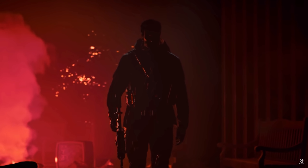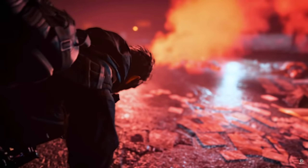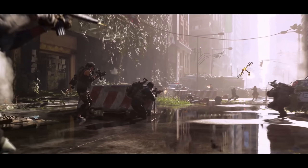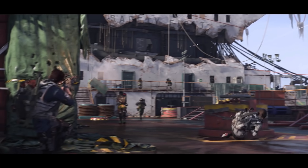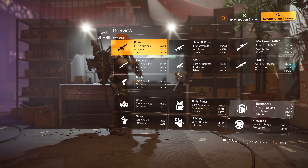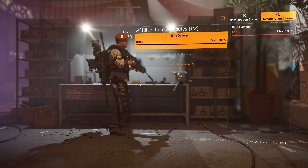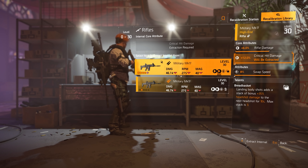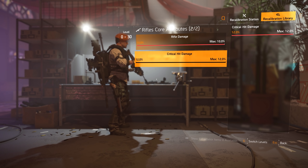A player is looking for a weapon with all three attributes at maximum values as displayed in the stat bars, and the exact weapon talent that you want. This will happen infrequently and will require a bit of luck. However, through the use of the stat library, an agent has the opportunity to fine-tune their weaponry. The recal library will allow you to take all the weaponry highlights you loot during your playtime and store them for future weapon enhancement recalibrations.